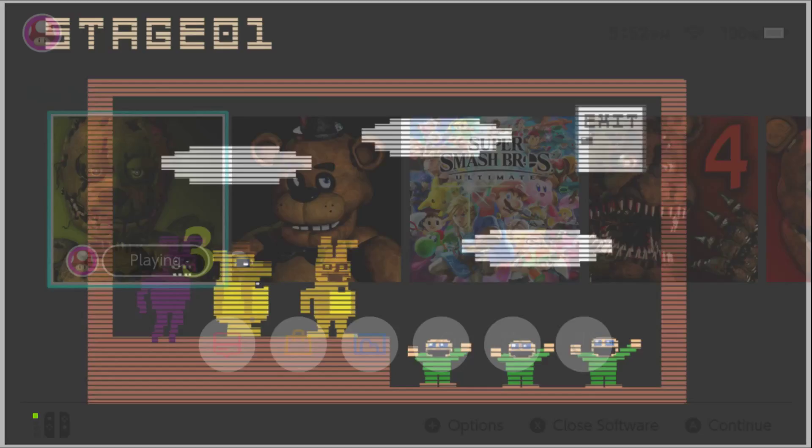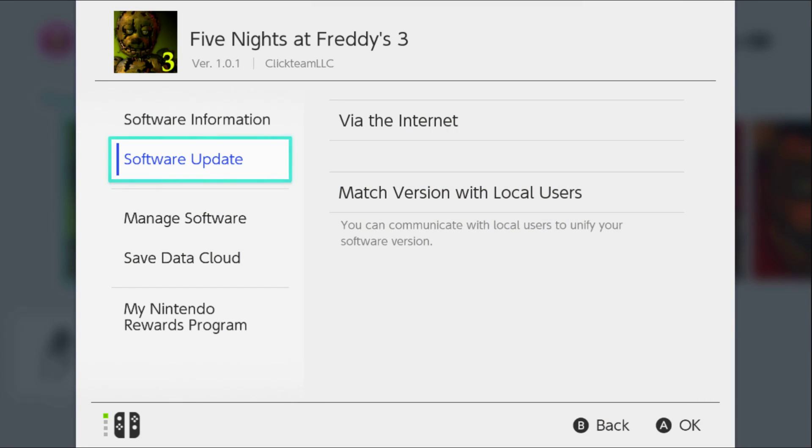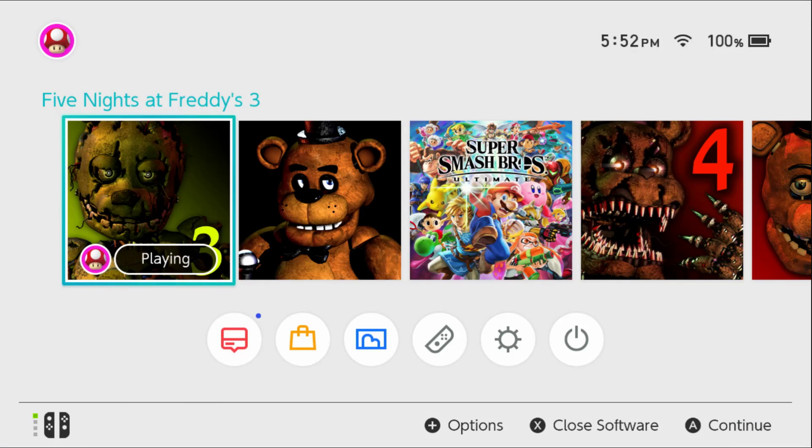If you have a Nintendo Switch, what you have to do — well, not press X on it — but you have to press plus and then do software update and make sure it has the latest update. That's what I had to do to make sure.